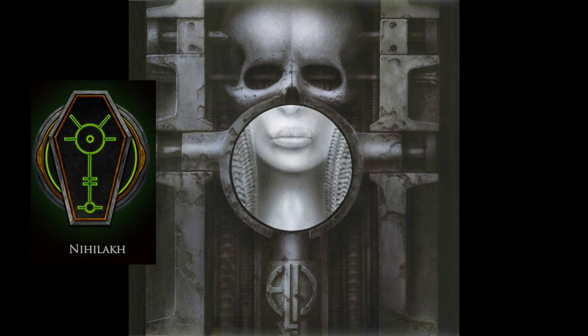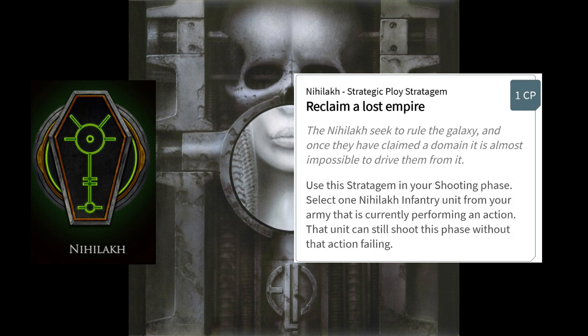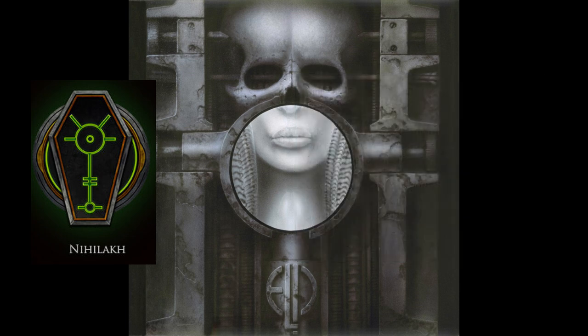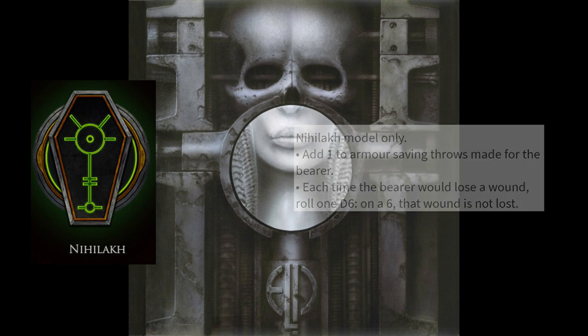The unique stratagem available to this dynasty is Reclaim a Lost Empire. For one command point, you can select one Nihilakh infantry unit in the shooting phase that's performing an action, and then they can shoot without having that action fail. The Nihilakh relic Infinity Mantle has no restriction outside the normal relic rules and adds one to the saving throw of the model equipped with it. It also lets them ignore wounds on a six after they've gone through your saves — basically a 6+ feel no pain.